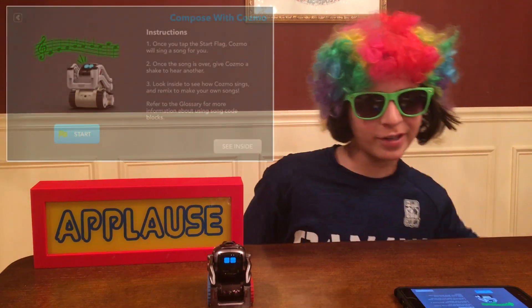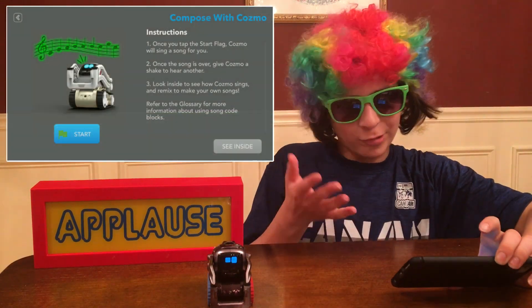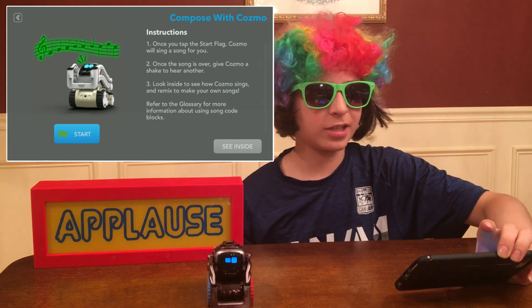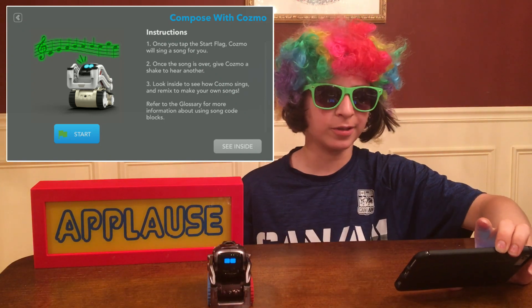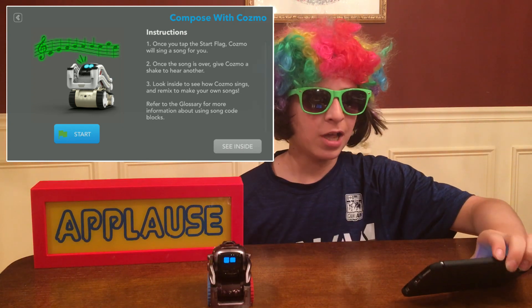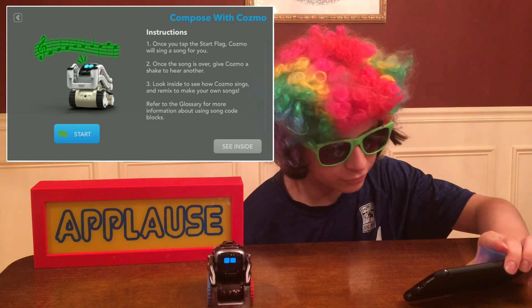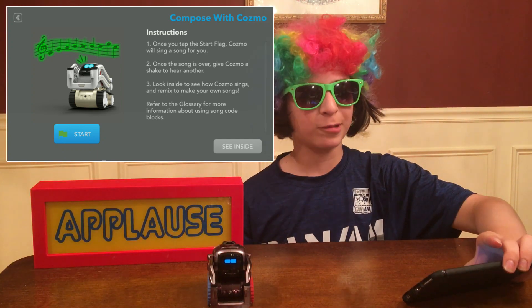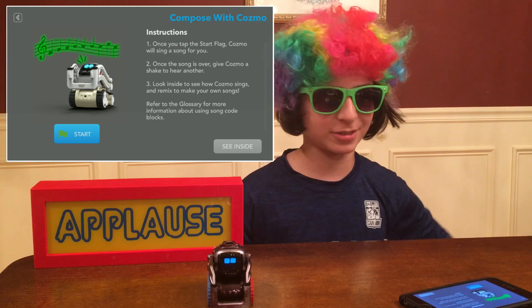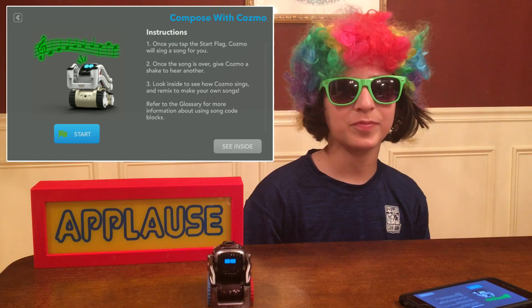So what do we got? How does it work? Instructions: once you tap the start flag, Cosmo will sing a song for you. Once the song is over, give Cosmo a shake to hear another one. Look inside to hear Cosmo's remix to make your own song. Refer to the glossary for more information about using song code blocks. So this is all about the song code blocks.